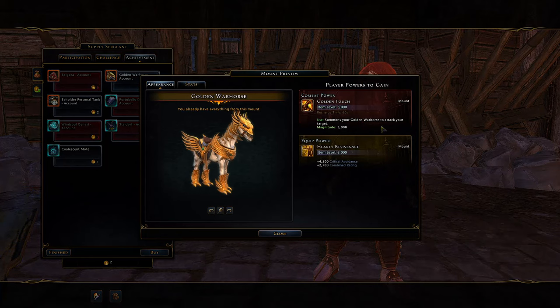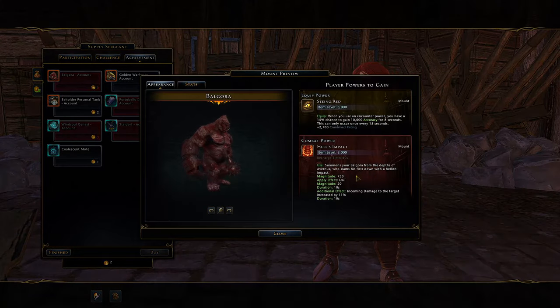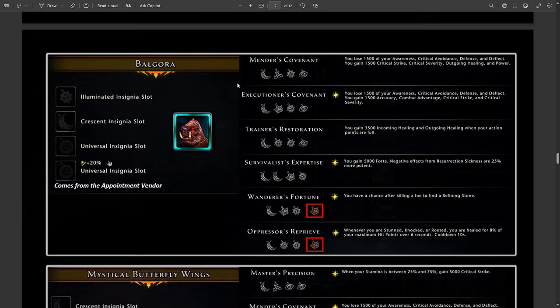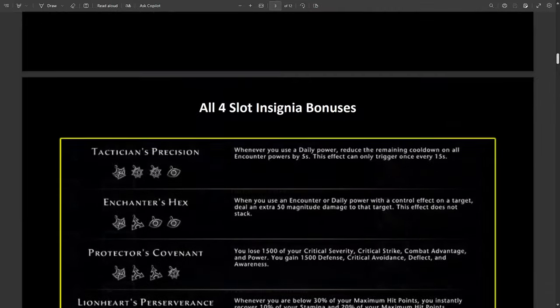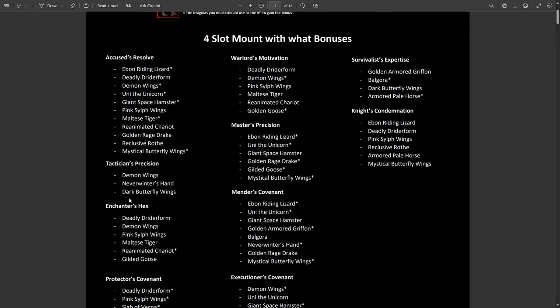The Golden War Horse is very good with the golden touch power — people keep asking where that power comes from and it's from this one here. But you could just go with the Legendary Giant Toad, which you can buy for maybe 100 to 300k account-wide, so you don't really need it unless for cosmetics or spare tokens. The Balgora I also don't really recommend: yes it's a good four-slot mount and account-wide, with Executioner's Covenant among its bonuses, but you can get other mounts with those bonuses. My four-slot mount document is linked below if you want to see which mount gives all those insignia bonuses.